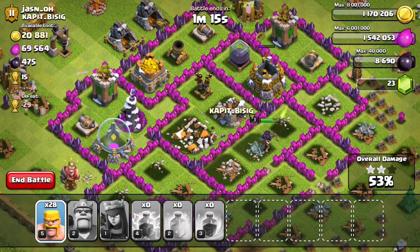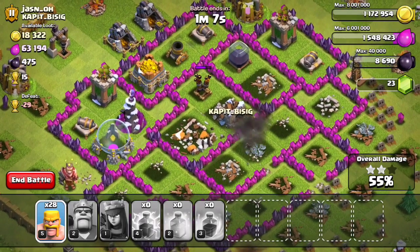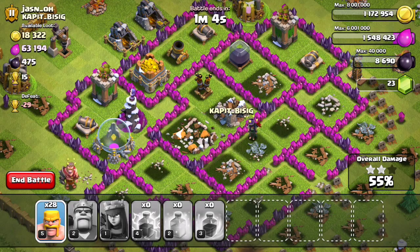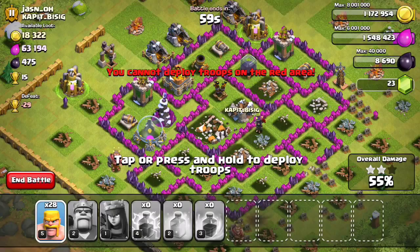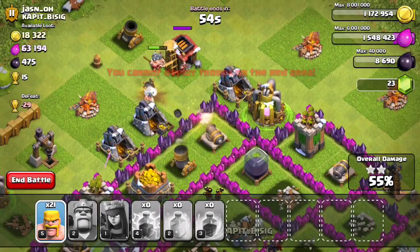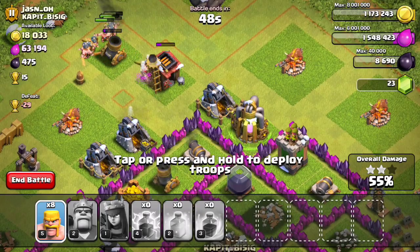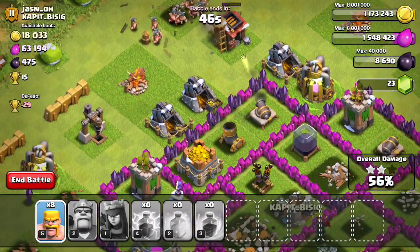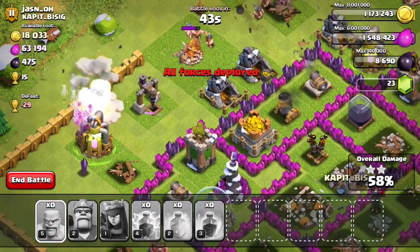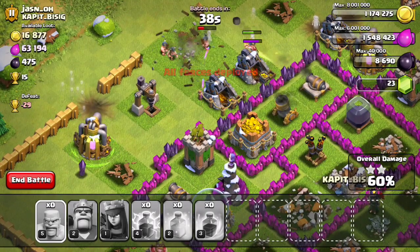I recommend using this strategy only if you have level 7 barbarians. With level 5 barbarians at a high level, the strategy won't really work. Oh, I forgot I still have 28 barbarians left, so I'll just drop them anywhere — I'll put them beside the drills to get some dark elixir. The bomb killed them all, but at least we won the base and got a good amount of resources.